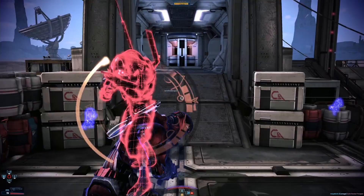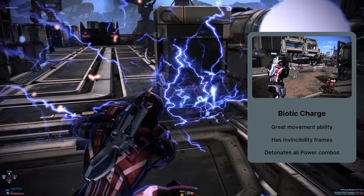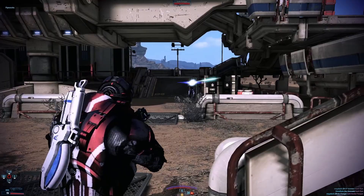The first and most iconic ability of all vanguards — one exception included — is Biotic Charge. This ability locks onto a target and charges directly at them. The force can knock down or stagger any infantry unshielded enemies, and you can do heavy damage or spec for it. The charge will also immediately restore 50% of your barrier, and it's the main way you'll keep yourself alive.